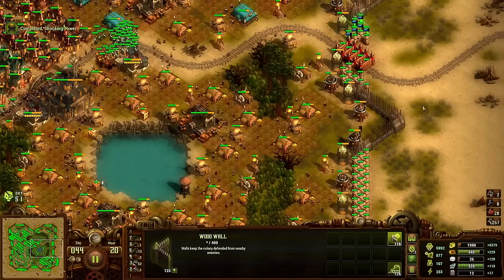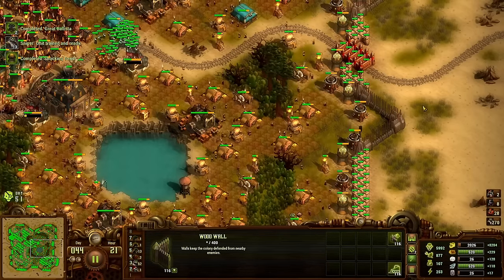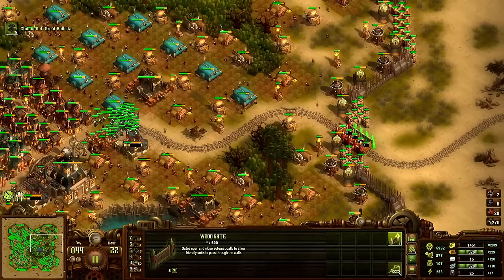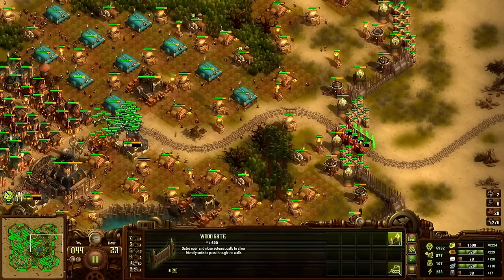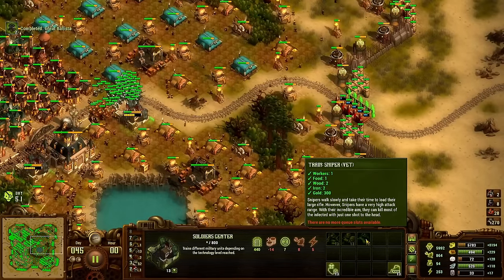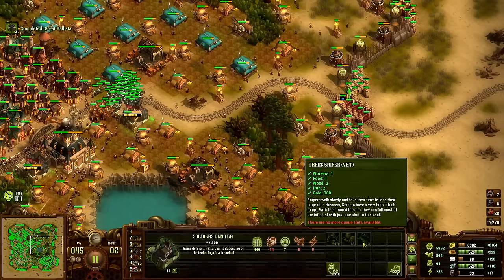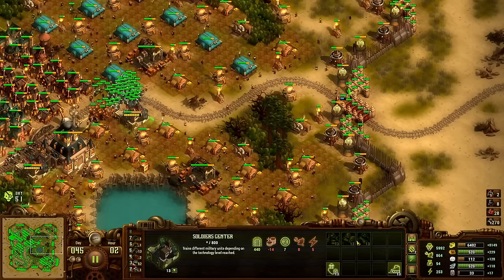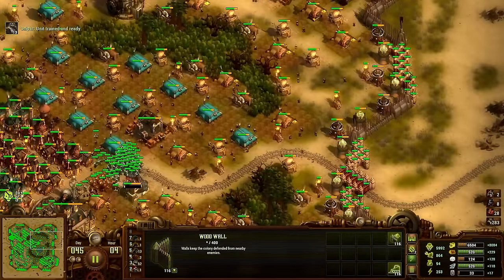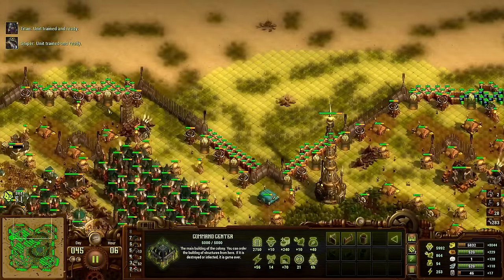It's going to be hard splitting my eight Titans across all the entry points — I'll end up with one Titan per side. Maybe we can get a hundred snipers per side though. There's nothing wrong with overkill when you're playing this game — always only enough.